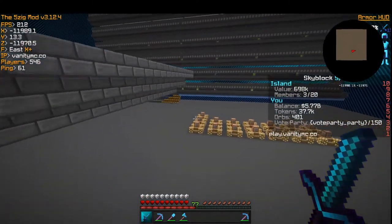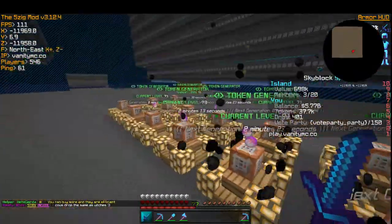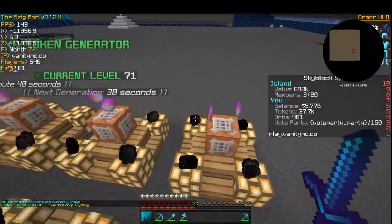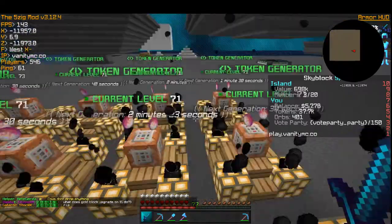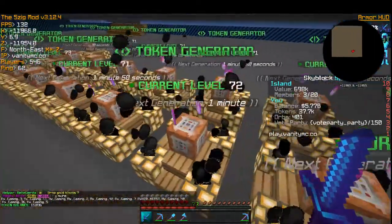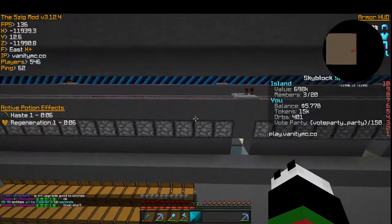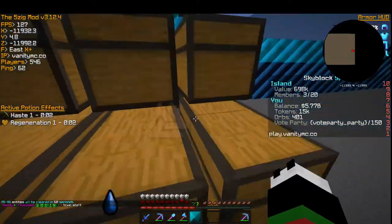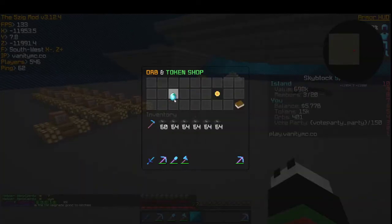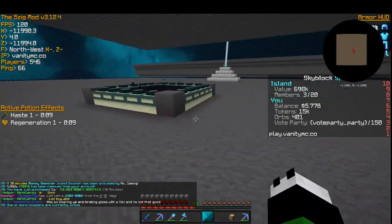I can buy another 100 meteors and the cycle just keeps going. As you can see, these are all token gens — we're using tokens to upgrade them. I'm going to the level 60 ones, upgrading those first. Most of these are at 71. I want to make sure I have enough tokens to buy a money boost so I can sell. This thing actually makes me a lot of money.